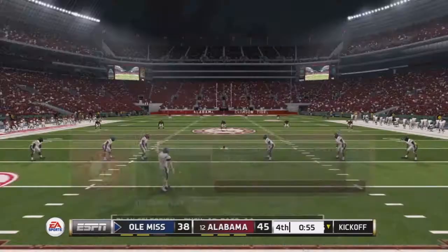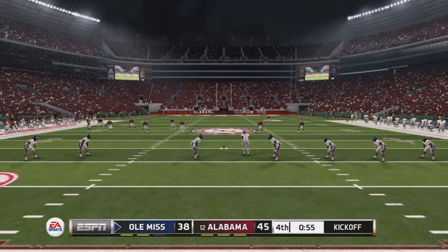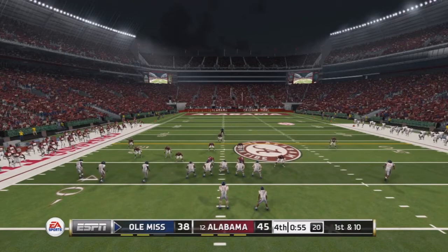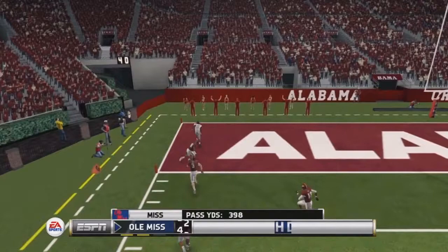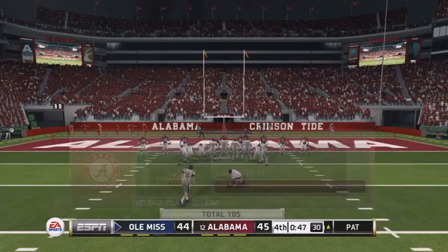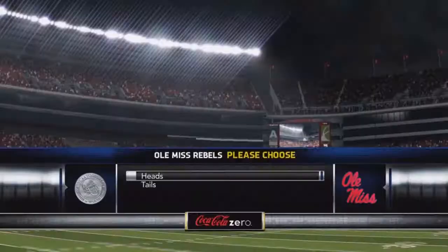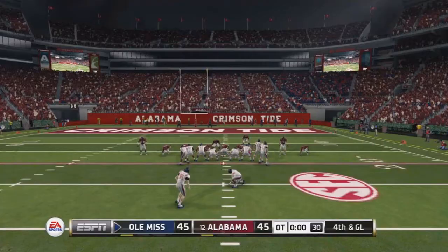Ole Miss has to go for the onside kick. It gets tipped and Ole Miss recovers — unbelievable. On the very first play, the quarterback goes deep and it's caught; the receiver breaks the tackle and goes into the end zone for the game-tying touchdown. Alabama just could not recover the onside kick, then allowed a long touchdown on first play and blown coverage. It's tied 45 to 45, heading to overtime.